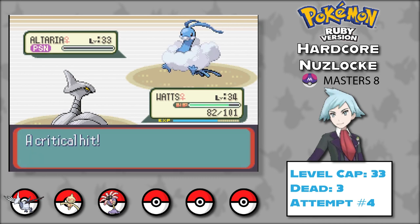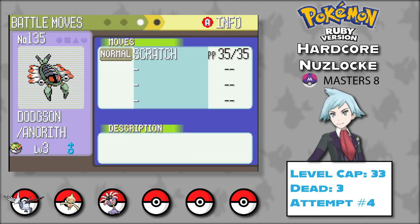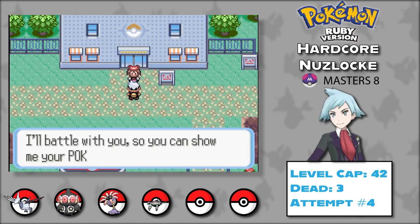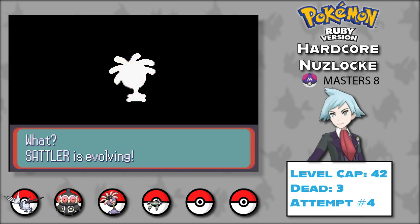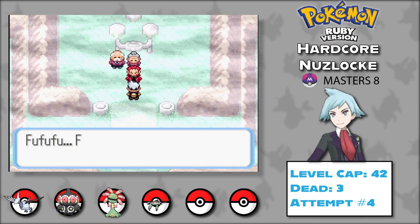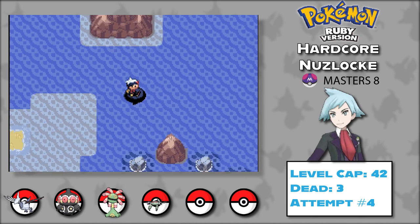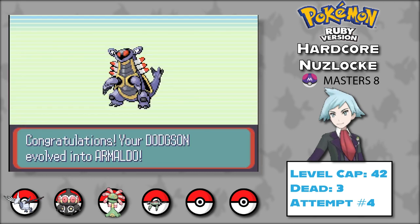Malcolm carried for the first half of this run, but Watts has definitely filled those shoes. I use some game cheat codes to catch an Anorith — we name him Dodgson and add him to the team. Wu also evolves into Claydol on the way to Lilycove City. We run into May for our last rival battle — not very eventful, so we skip it. Sattler evolves into Cradily shortly after. Then a bunch of plot happens — Team Magma on Mt. Pyre, Slateport, and Lilycove — and Dodgson evolves into Armaldo while grinding. Finally, we have a sturdy team.